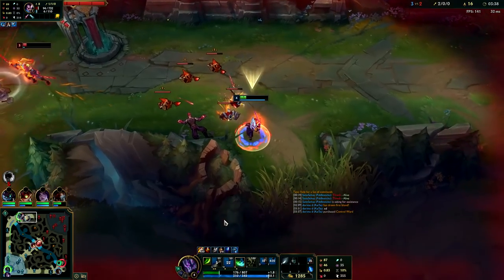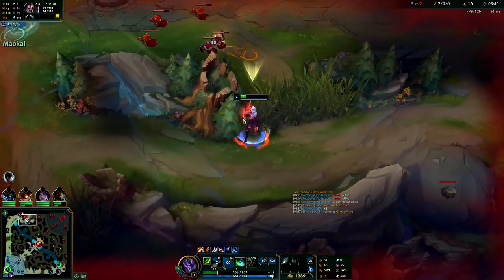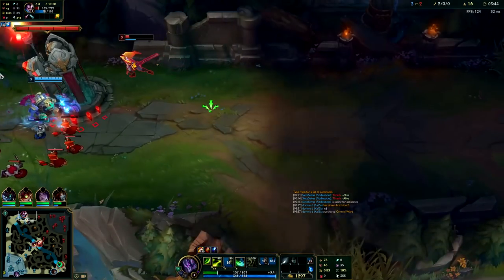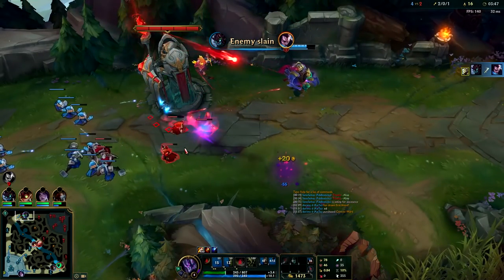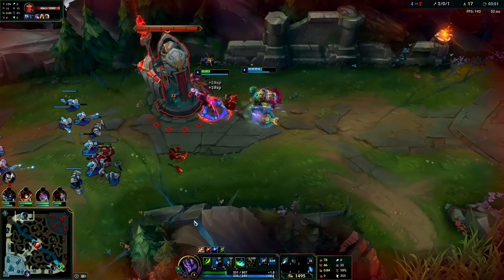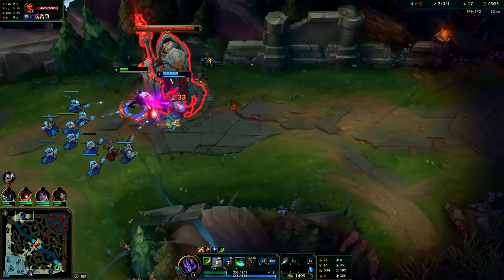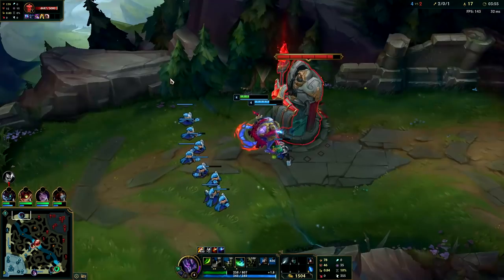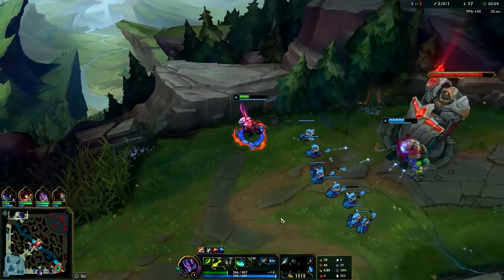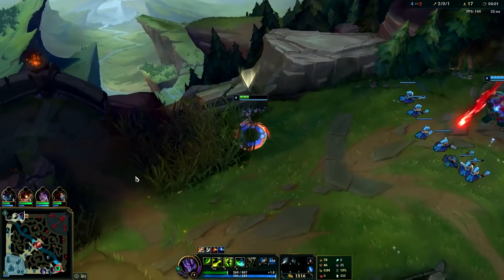Use Meditate to take less damage from turrets. Notice how I built up my double strike right there before fighting — I didn't just run out and attack. I waited until I had double strike, it lasts for a couple of seconds, then boom boom — that's how I killed Lee Sin. I got my double strike up on the Grolem and then went and beat him.